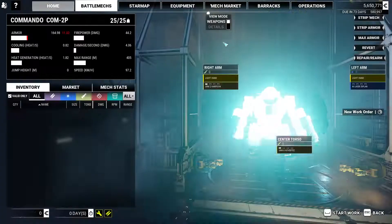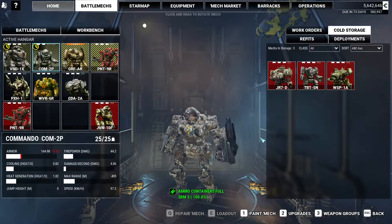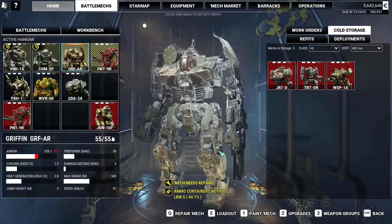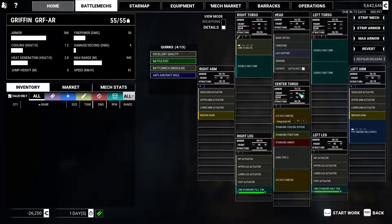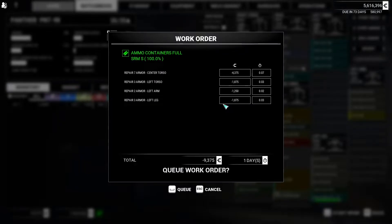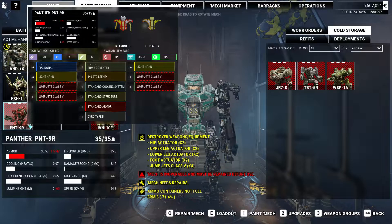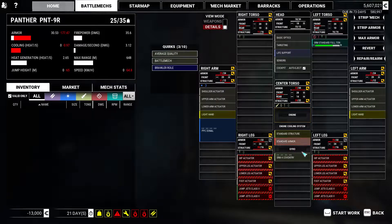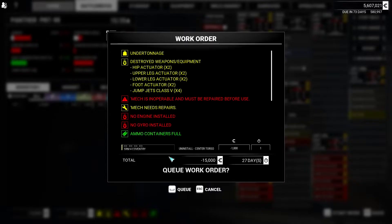You always want to have a functional lance before you start building stuff, just in case something goes wrong and you've got something to fall back on. We don't have this Panther — I think I just wanted the engine and gyro out of it. Get the SRM out and then I think we're good to go.